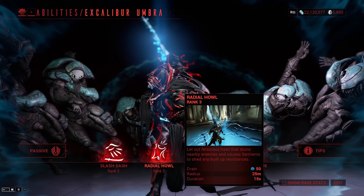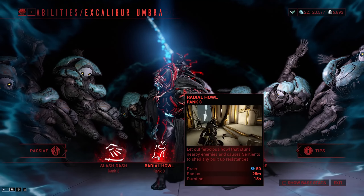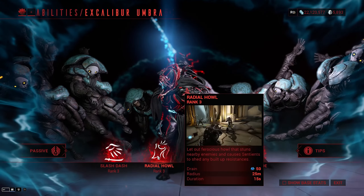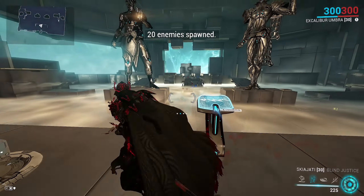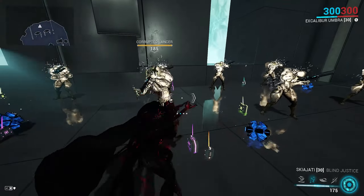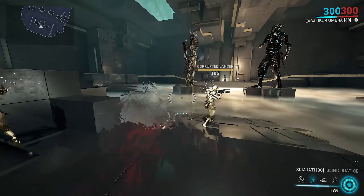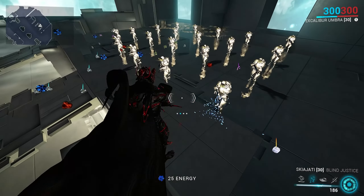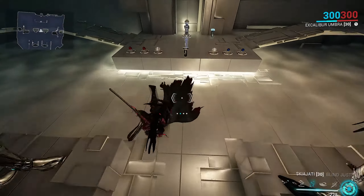Moving on to his second ability, Radial Howl or Radial Blind, depending on which version you're playing — it does pretty much the same thing. The only difference is that Umbra's version clears sentient resistances. It lets out a ferocious yell that stuns nearby enemies and causes sentients to drop their built-up resistances. This ability is affected by range and duration, and it gives a nice blind so enemies stop shooting. It opens enemies up to finishers and even gives bonus damage for melee attacks since they are now considered stealth attacks. Unfortunately, the ability doesn't work through obstacles in the environment. This ability can be put on other frames when Excalibur is subsumed.